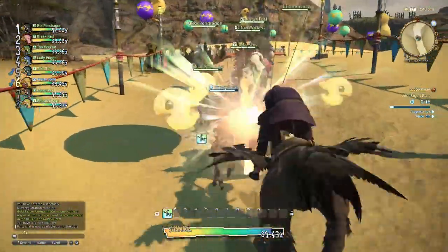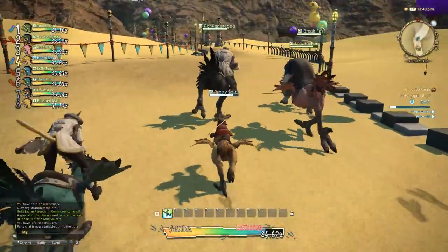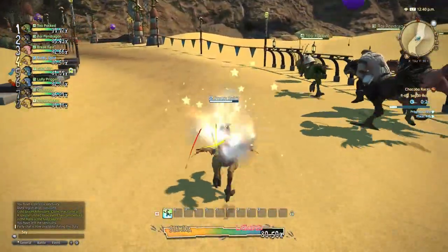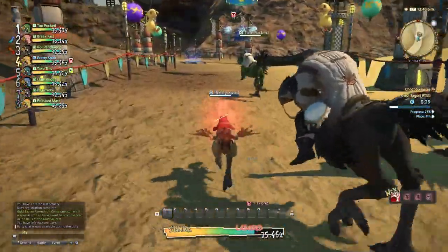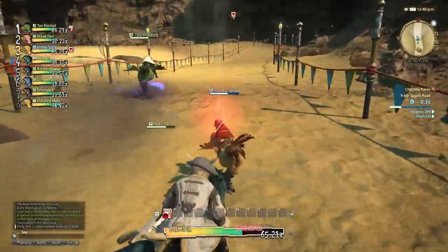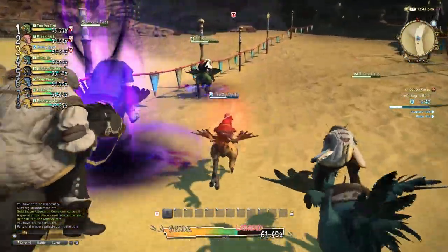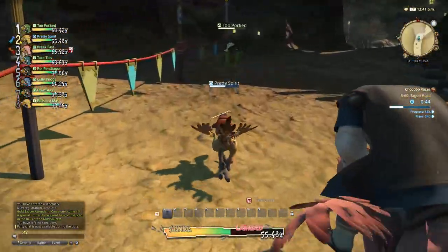So you hit rank 40 and you're ready to retire your starter chocobo. Your next chocobo is going to have two ability slots. One of those abilities can be trained with manuals or earned randomly through ranking up, but the other is your hereditary ability that is passed on from one of your fledgling's parents. Make sure that the ability you want passed down to your next chocobo is currently equipped on your starter chocobo. I don't recommend using Dressage as a hereditary ability, because that's one you want to be able to swap out if your chocobo is underperforming in the races. Personally, I stick with Cure 2 or Dash 2 most of the time.